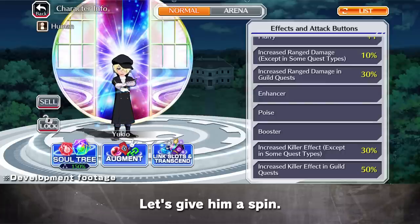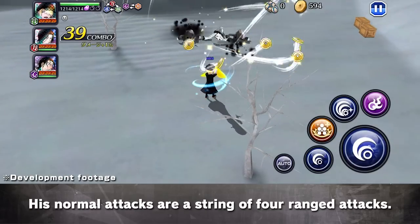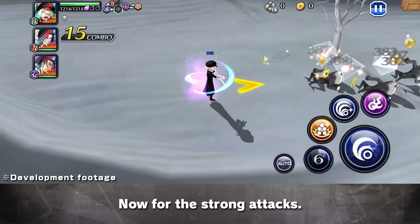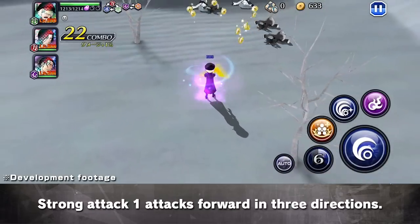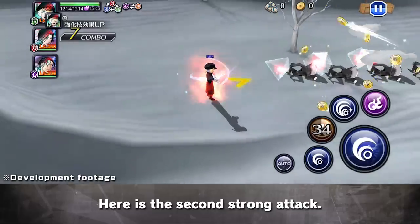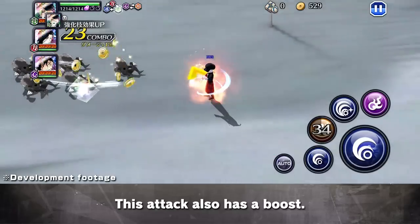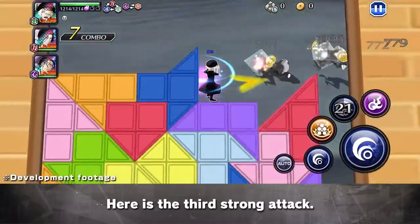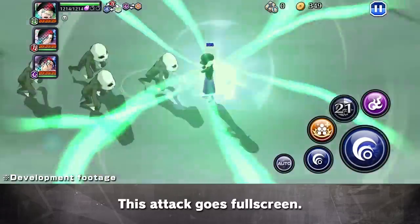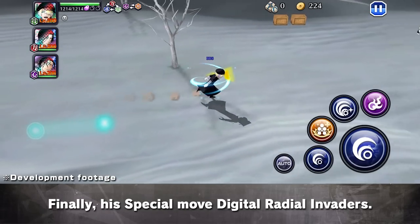Let's give him a spin! Here are the Normal Attacks — a string of four ranged attacks. Strong Attack 1 attacks forward in three directions. The second Strong Attack surrounds the character and attacks forward; this attack also has a boost. The third Strong Attack goes fullscreen. Finally, his special move: Digital Radial Invaders.